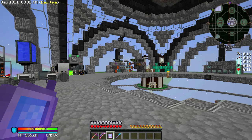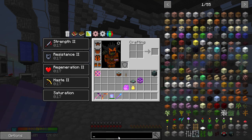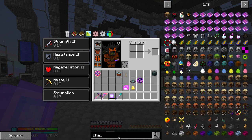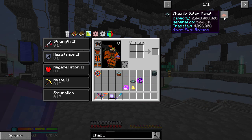But today we are going to be working — I think I would like to work on something that isn't in the achievement thing, but I kind of want it, I really do. I want some chaotic solar panels.